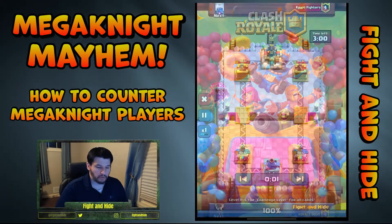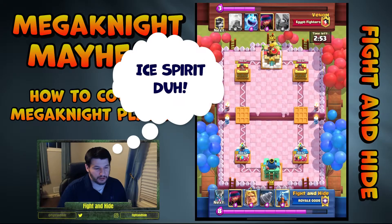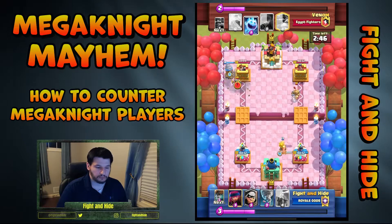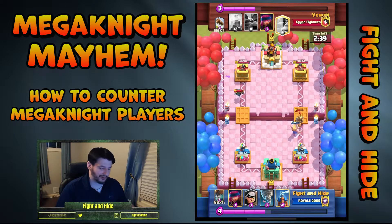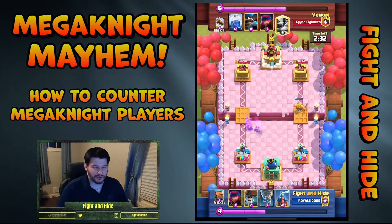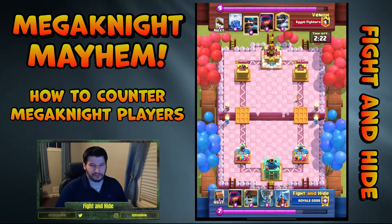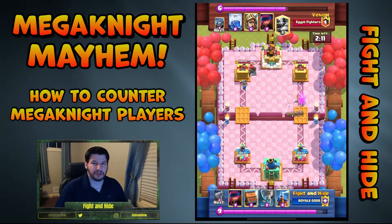I'm going to jump in. My opponent is running Mega Knight, Mini P.E.K.K.A., Prince, Firecracker, Free Spirit, Hunter, and Lightning. I'm always going to start off with Drill if I have it in cycle, just to see what my opponent has. Nine times out of ten he's running Valk or Dark Prince. There's nothing wrong with just trying to figure out for the first 20, 30, 40 seconds — maybe even a minute — what your opponent has. Force him to play something so you can see what's going on.